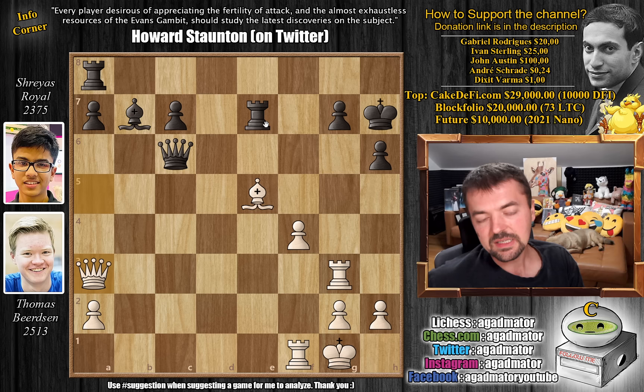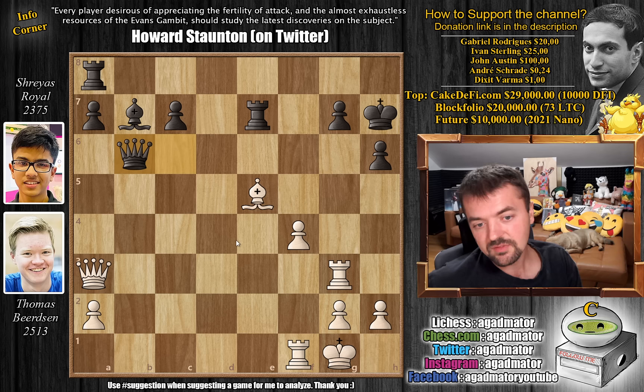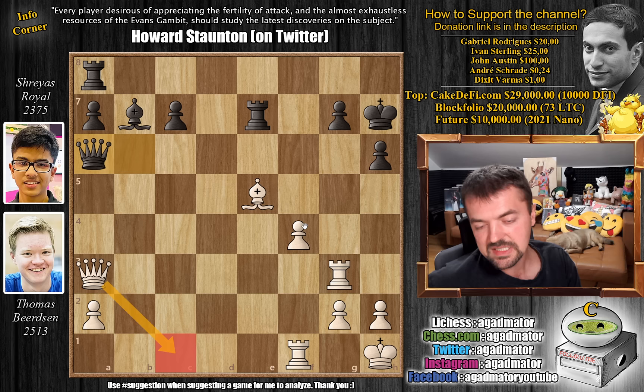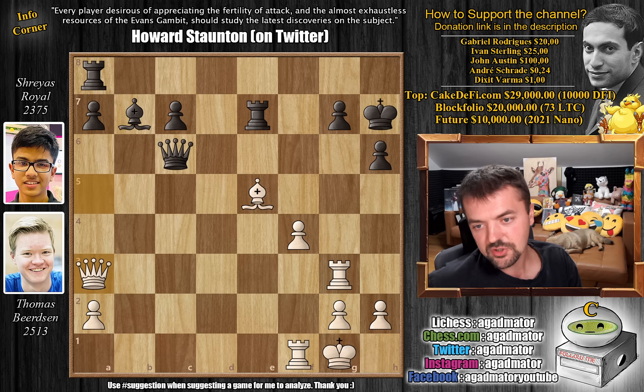Here there is a very tricky move for black: queen to b6 check. You might wonder what's the point — we never just deliver a check because we can. But the point is after queen b6 check, king to h1, there is queen to a6. Now if white captures, black just checkmates with queen captures on f1. So white really has to decide whether to trade queens or move the queen back with queen to c1, which kicks the queen away from such an active square. You always have to look for such ideas — when your opponent has not played king h1 and the f4 pawn has moved, look for resources like this.